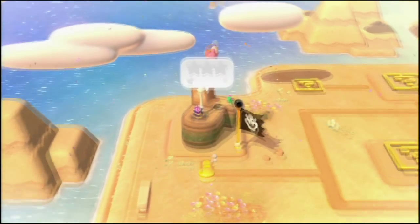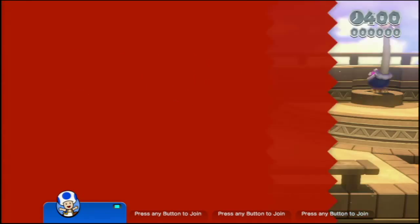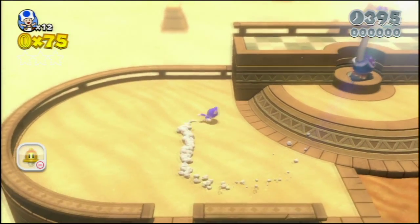Alright, let's do Conkdor Canyon. And I've never played as Toad, so let's see what Toad can do. I don't actually know what his ability is. Does he just move faster or something? I don't know.